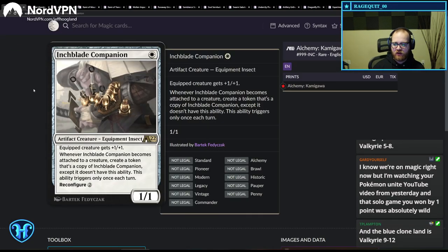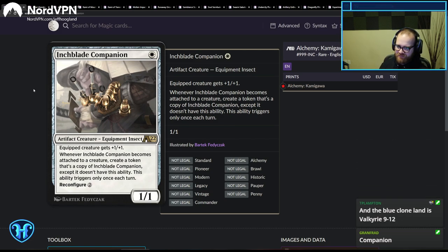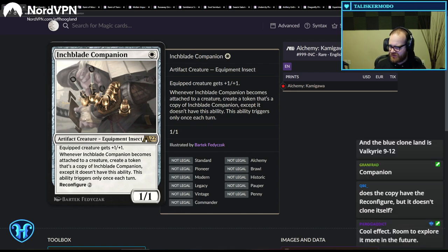Inch Blade Champion — equipped creature gets +1/+1. Whenever Inch Blade Champion becomes attached to a creature, create a token that's a copy of Inch Blade Champion except it doesn't have this ability. You can pay two mana to make a 1/1. Maybe that's okay in an aggro deck — it's an okay one-drop that scales later and gives you a mana dump. But with all the utility lands we have, this maybe isn't good enough.